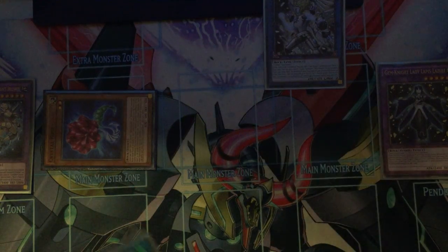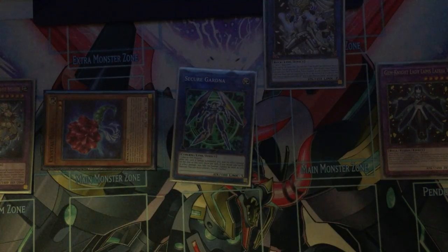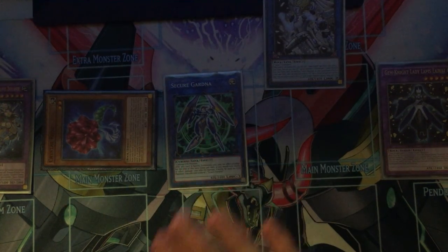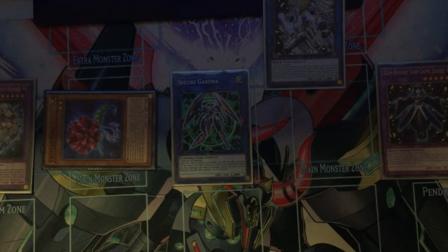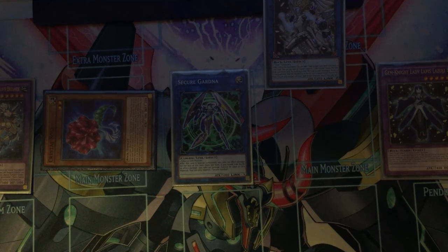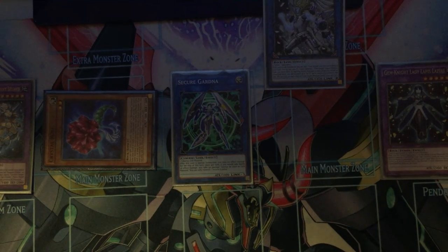And then you would Link Spider, and then you would Secure Gardener. I just like to do this even if I've got enough Earth, just because it's a protection in case you miscount, or if you get hit by hand traps — it gives you that draw off of Unicorn, which can come in very useful.